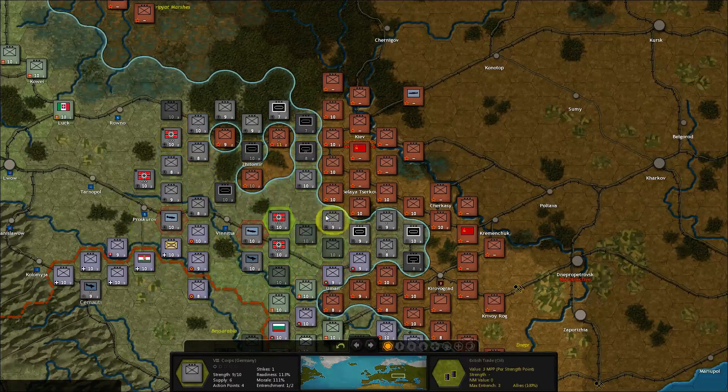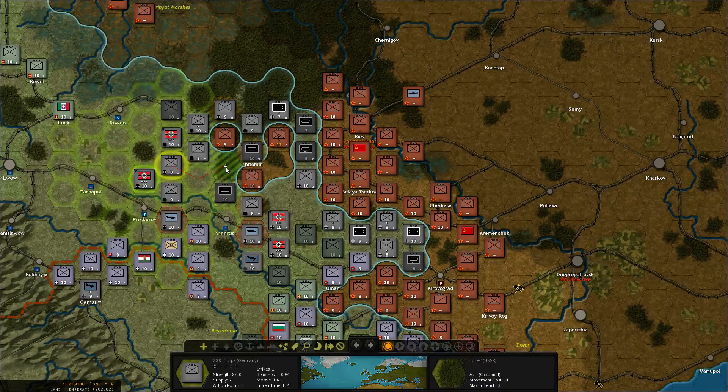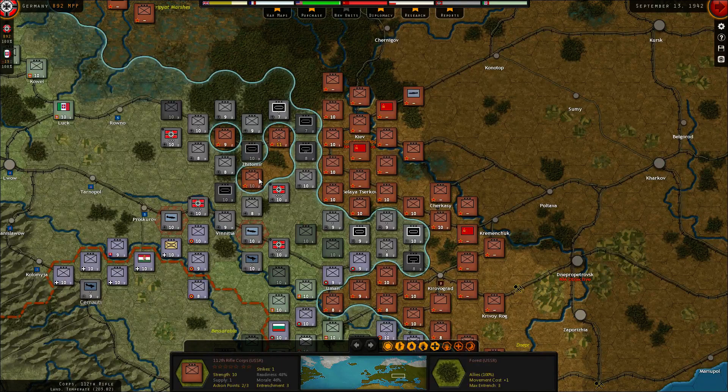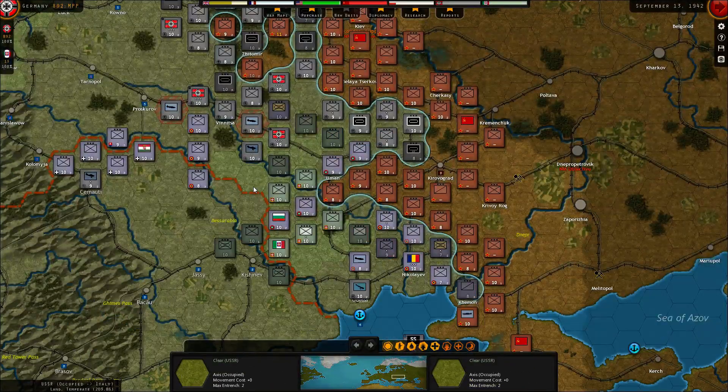Bring the Germans over there. I probably can't get anyone here — that's too far away. But we can get them up this way. Get the headquarter closer. I'm going to bring this headquarter up here — I'm not that afraid of the 112th rifle. Then we can bring the Hungarians up this way with their motorized units.